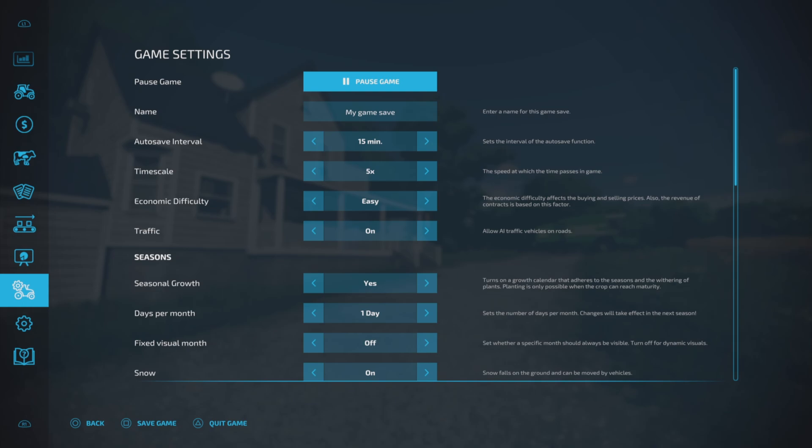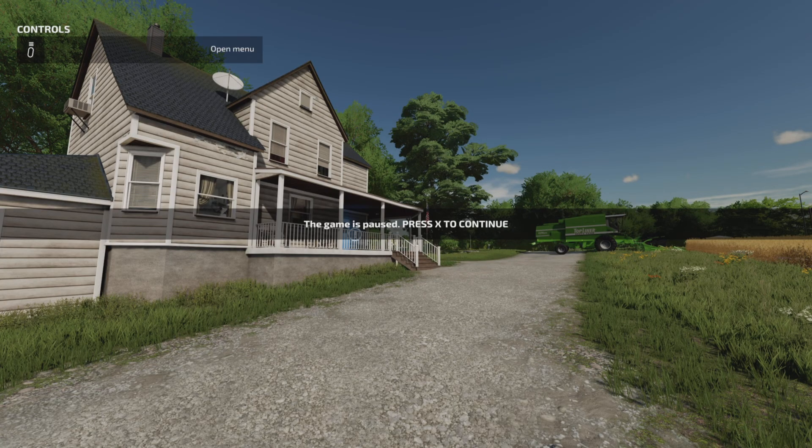Game settings. The first one is pause game. That's pretty simple. If you press that, the game is paused and your time won't go past. Everything is basically paused, but you didn't exit the map. So if you have to step away for something and you have things going but you still want to stay here, that's what you do.